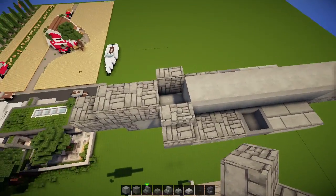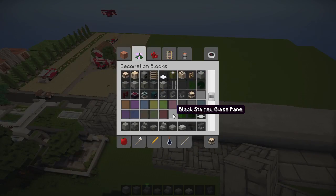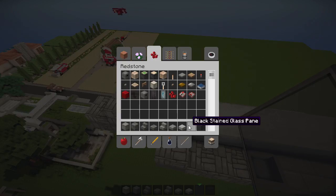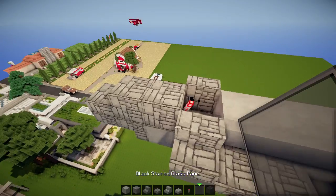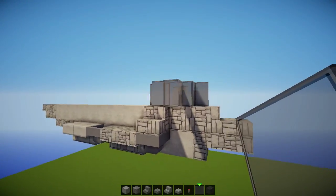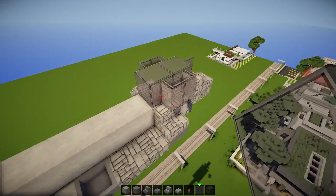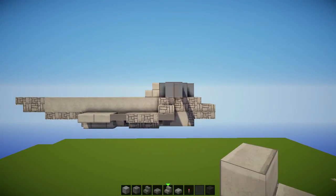What goes for the cockpit itself? Let's do the cockpit. Pick up some black stained glass panes and maybe some black stained glass as well. Just for the looks of it, let's add a redstone torch here on the inside, just because we can. A pane here, full block, full block, and add those panes on the sides here. It's not pretty, but it does the job - it's a cockpit. On the back, we're gonna just add a stone brick stair, and that is it. From the side, we have this shape going.